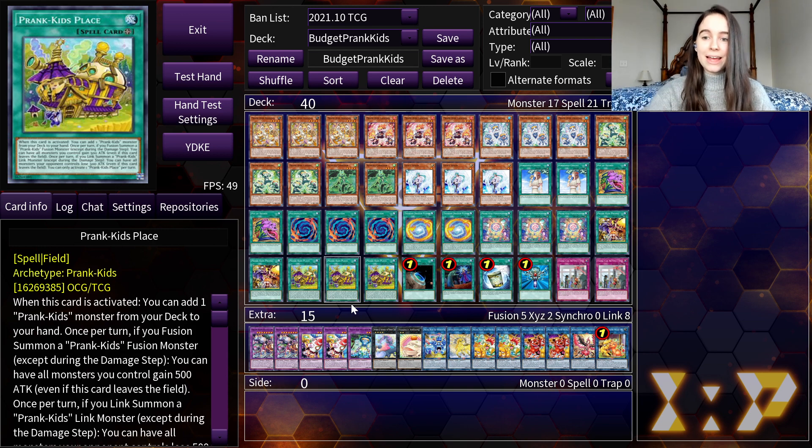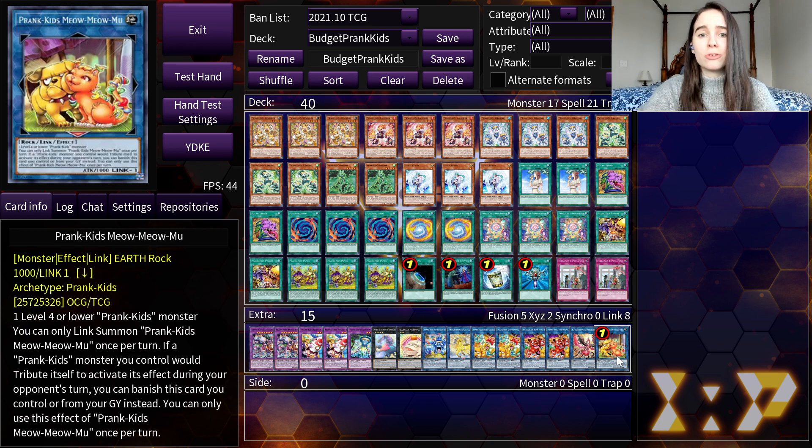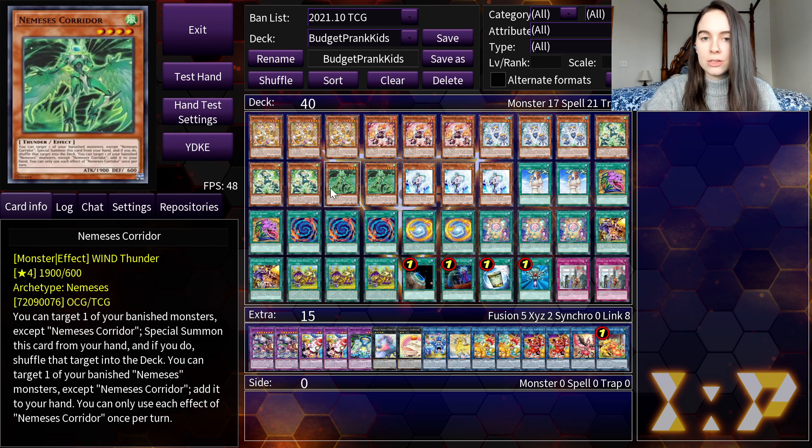Let's get into the deck and talk about how it's going to work. With Prankids, you want to combo off of one card by summoning one of your Prankids. You can use Meow Meow to combo off of that. This card got hit pretty hard on the banlist and it's now limited to one, which did have a big impact. You have to be a lot more thoughtful with how you manage your resources, but we've made some accommodations for consistency, and we will be able to recycle our Meow Meow with our Nemesis Corridor.